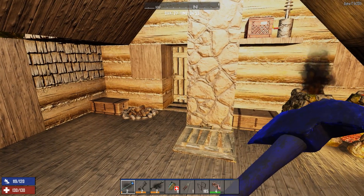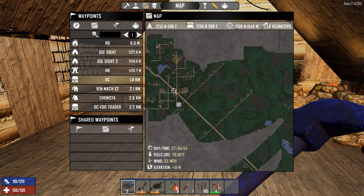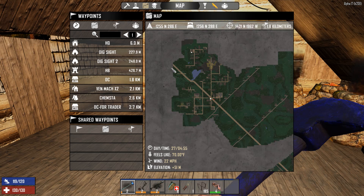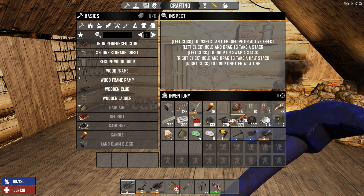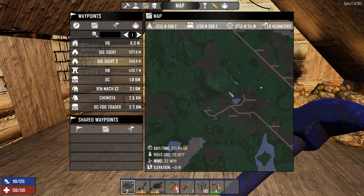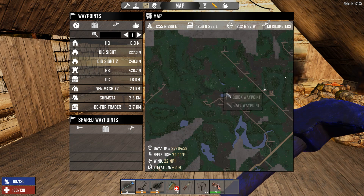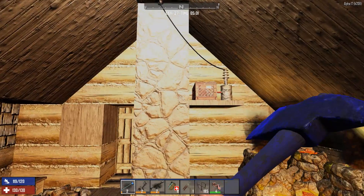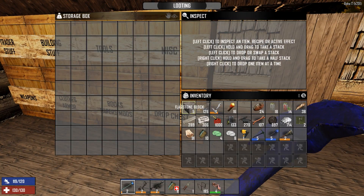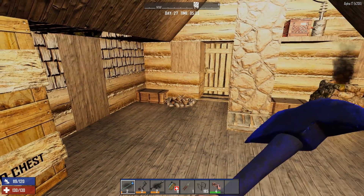I made a bunch of shotgun shells. Today I'm going to go wreck some cars, and I'm also going to come up here to the bear den and do some work with the chemistry station. I'm going to take a bunch of murky water - I've got to get more murky water, I think I'll get some on the way there. Then what I'm going to do is cook a bunch of bones into glue. I've got plenty of water and plenty of food, I think we're good to go.